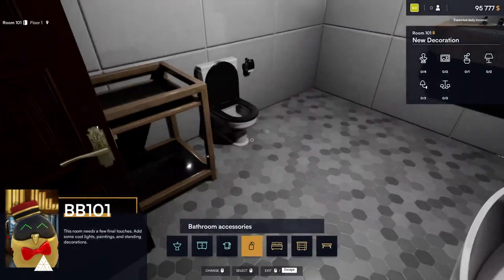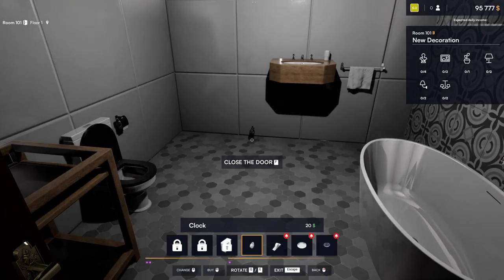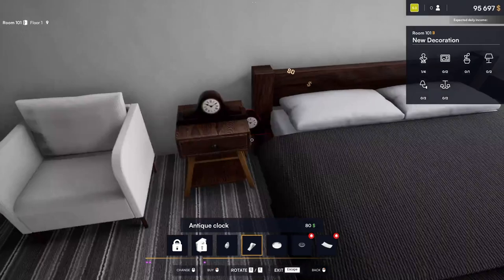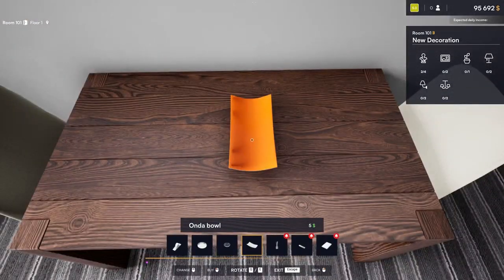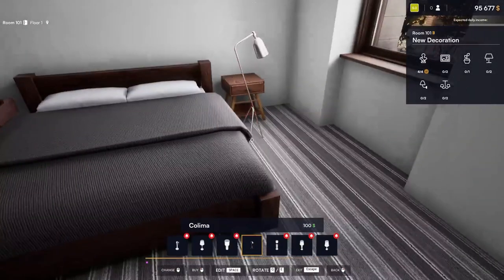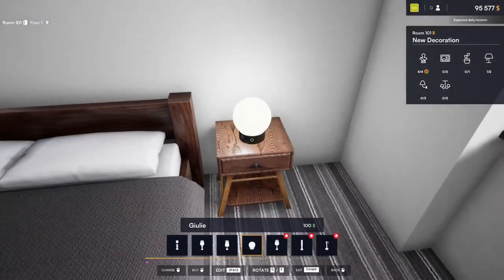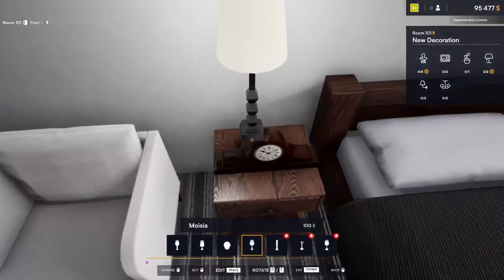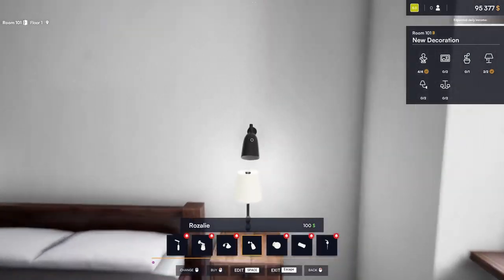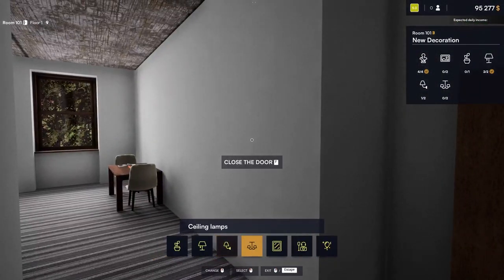This room is missing some final touches — add some cool lights, paintings, and standing decorations. We need to add decorations, apparently. We can put an alarm clock over here since the hotel doesn't have a phone for you to call. We need a total of four types of decorations. Have a book — read something, get educated. A couple of lamps: I like this lamp, so put one over there, and one on each table. We could go with wall lamps too — something like that right there, I like that.